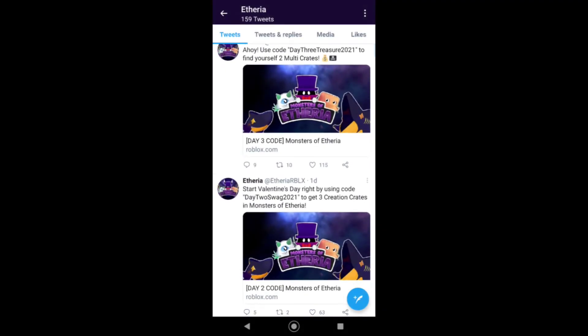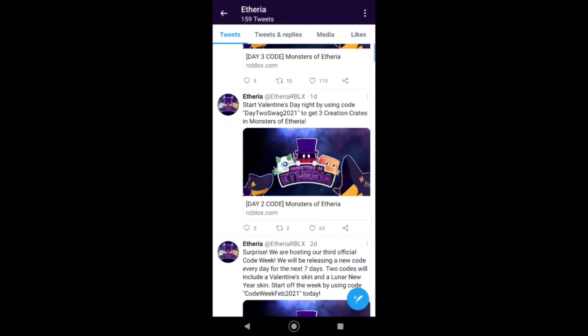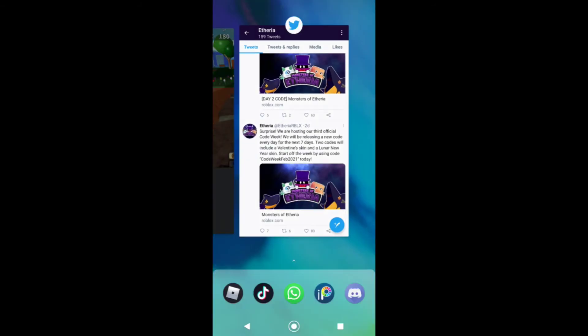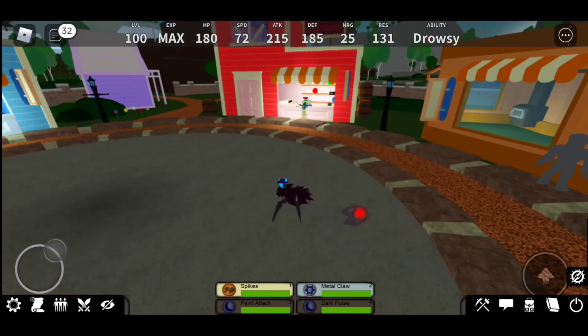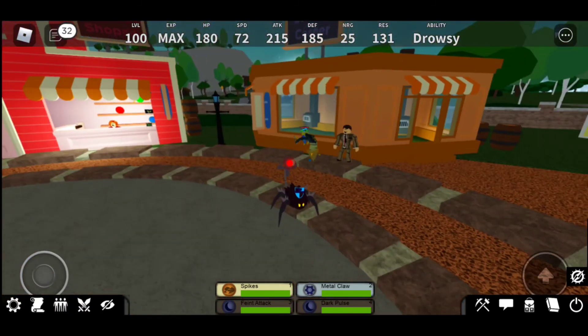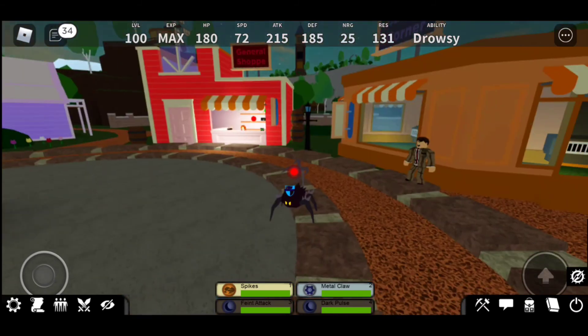Day three: predator 2021, day two: swag 2021, and code week February 2021 — those are the codes. I've done it. Just want to quickly say thank you for watching, and see you soon!